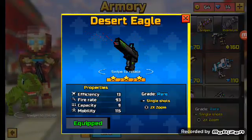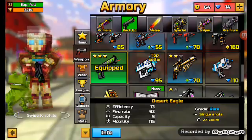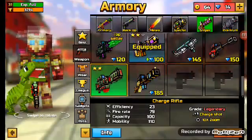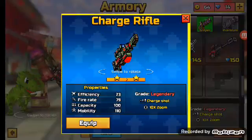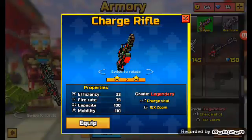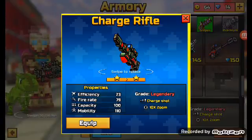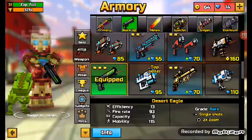As you guys can see, it's green, there's a zooming in, and there's a laser. Last time I didn't show the damage of the charge rifle — it's actually 23 damage normally, and when you charge it up, it's about 40 damage. The Desert Eagle has 100 capacity and it's legendary.